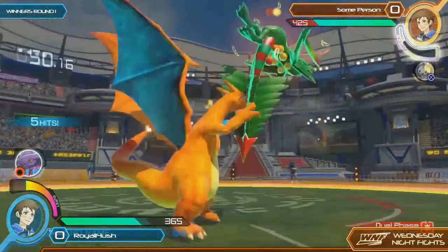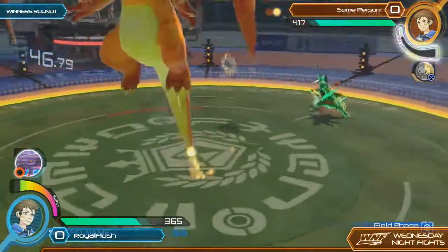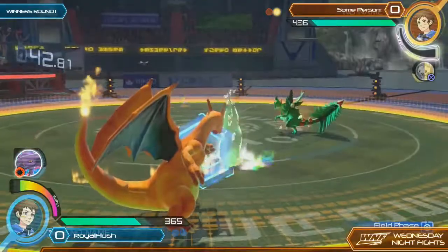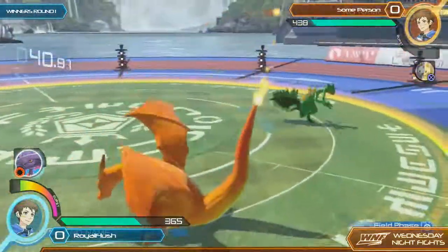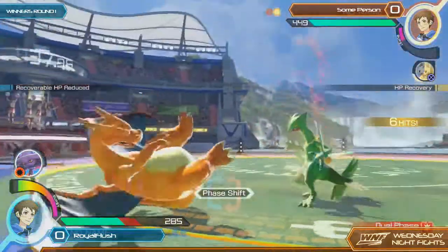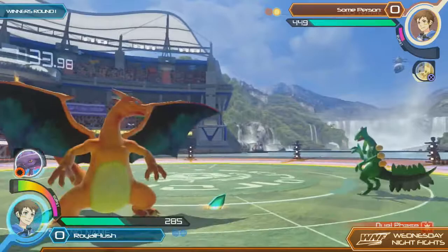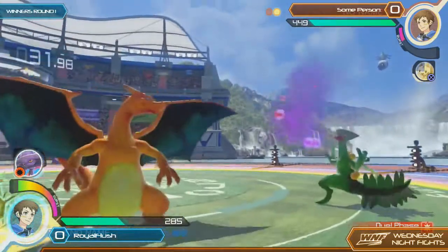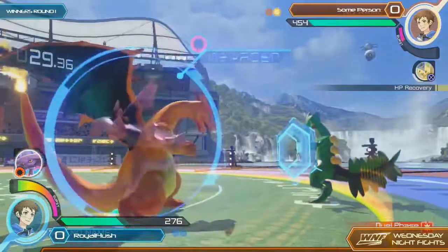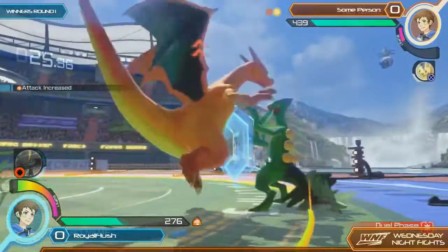He has a really good get-off-me option with that Leaf Blade. But Royal Flesh found the entry and reset the field pace, which is kind of disagreeable. You just want to keep Sceptile right next to you. He's not bad — he has a lot of tools to get out of close combat situations, like Teleslash. But you definitely need to get in his face.